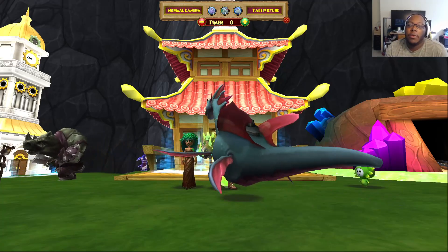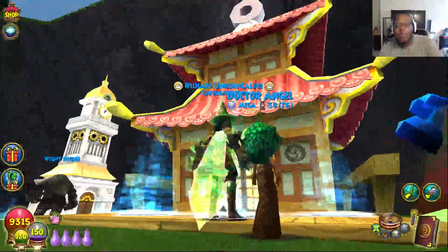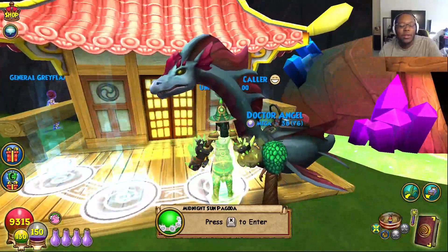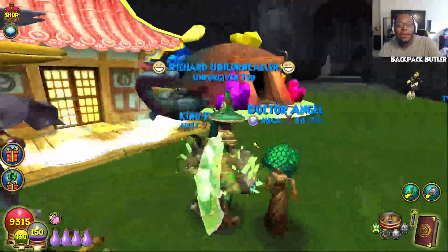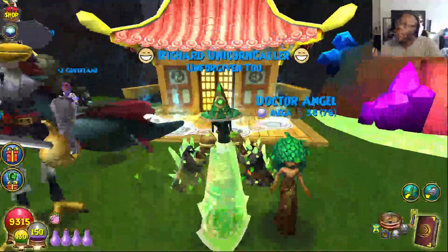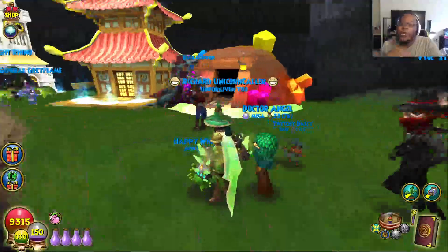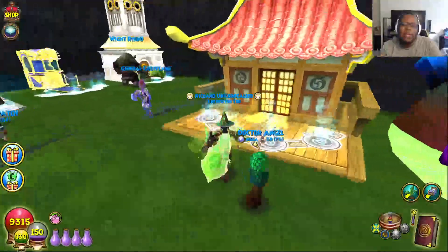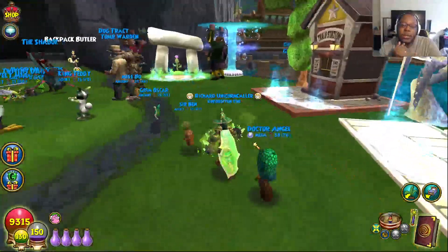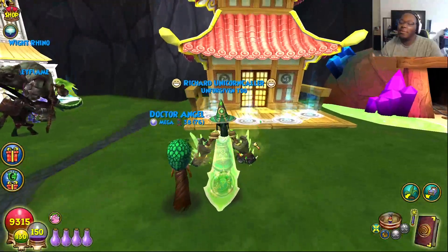I'm sure a lot of people know about this specific gauntlet, but for those who don't know, this is the Midnight Sun Pagoda. The rumbling that we felt on Monday concerning my Blacksmith Fjord house — this is what rose up. The Midnight Sun Pagoda is now available, and I have it in the Castle Tours. All you need to do is just be on my friends list, and you'll basically have access to all of my gauntlets, because you do need to be friends with the owner in order to access any gauntlets.